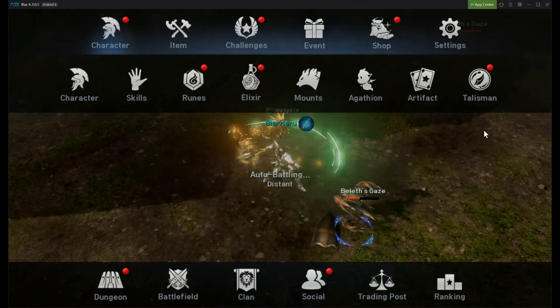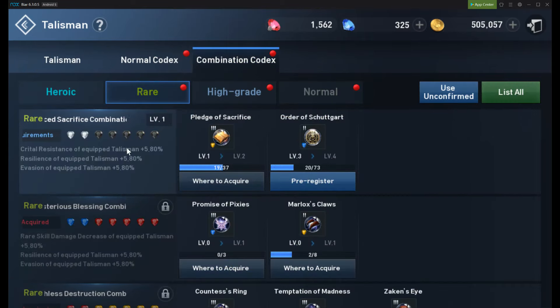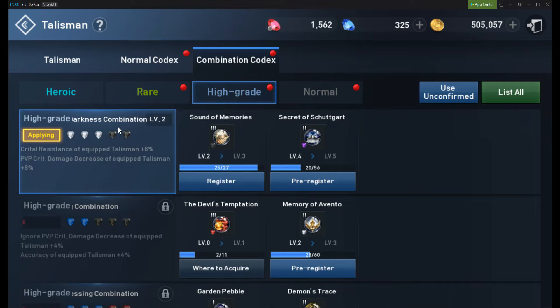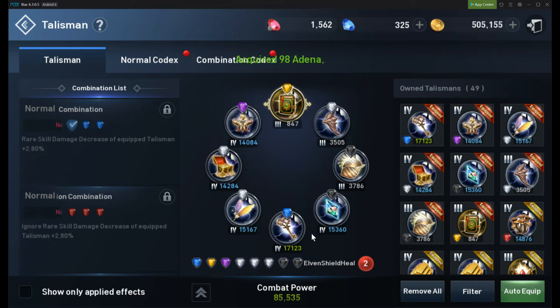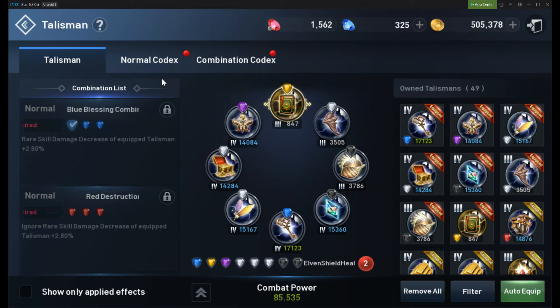Now let's look at the talismans. I have 1, 2, 3, 4, 5 level-4 talismans, and yet I only have 85,000 in combat power — even taking into account that I actually have a rare and a high-grade combination in effect. The reason is because I have chosen substats that actually help me in PvP and PvE. I have different talismans for PvP and PvE. You can look at my talisman instruction video. I can equip talismans with substats — and the same applies to mounts, cloaks, equipment — all of those add up.